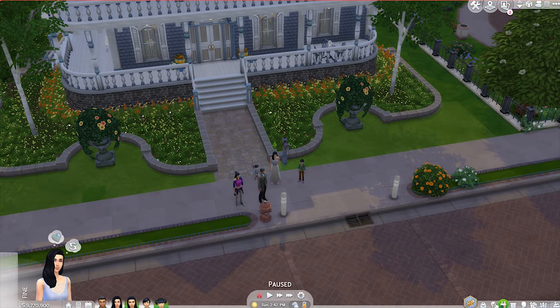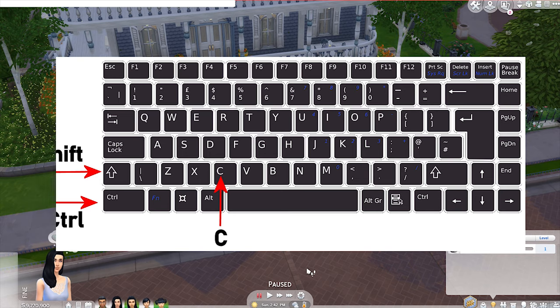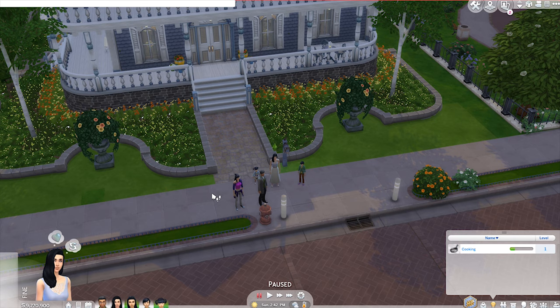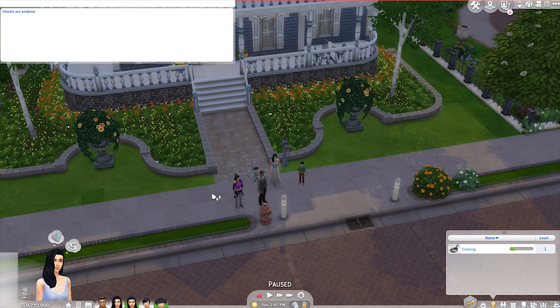We're going to get started with our little Sim family and open up the skill menu. First, open up the cheat box by pressing and holding Control + Shift + C on the keyboard. The first code to enter is to turn testing cheats on: type 'testingcheats true' — or you can use 'on' instead of 'true'. The dropdown will open confirming that cheats have been enabled.